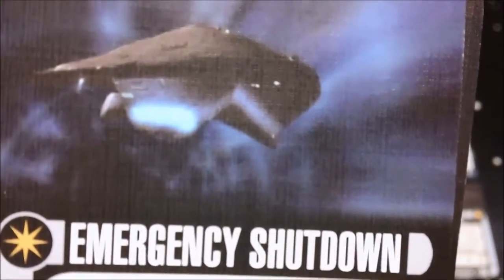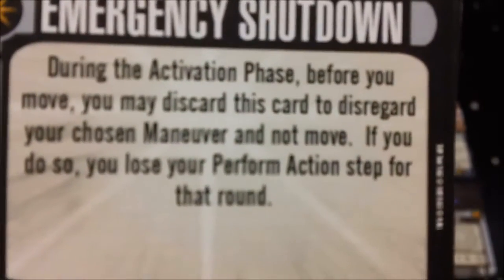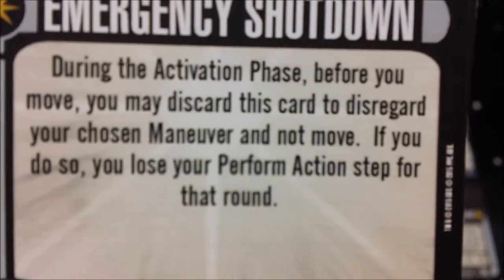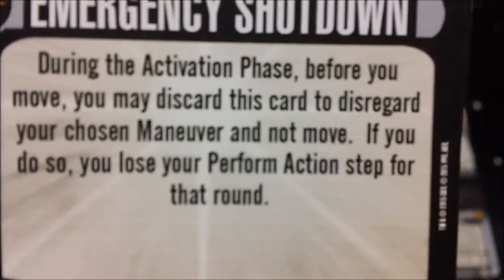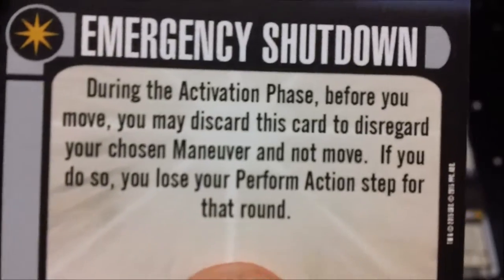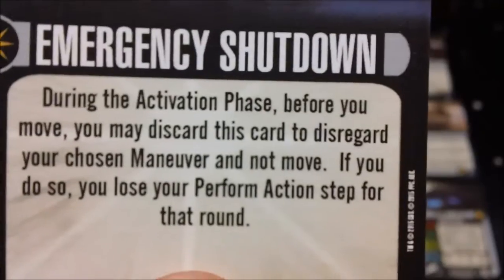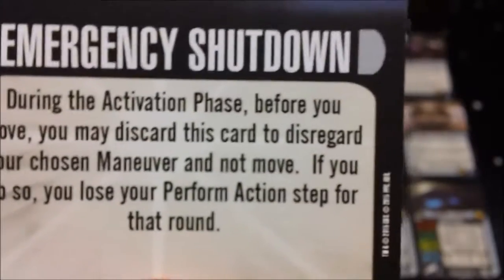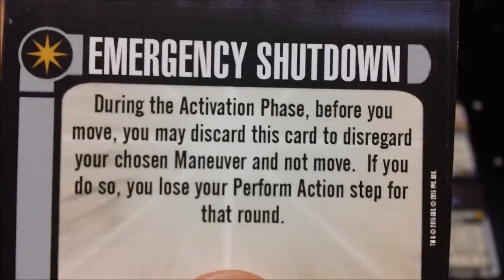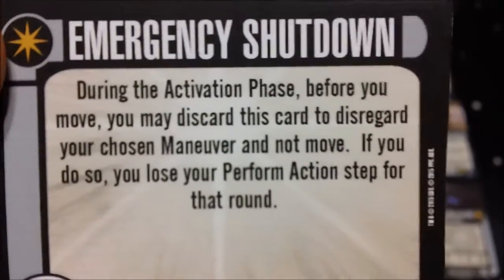For elite talents we have Emergency Shutdown for 3 points. During the activation phase, before you move, you may discard this card to disregard your chosen maneuver and not move. If you do so, you lose your perform action step for the round. It's one of only two cards in the entire game that lets you make a full stop maneuver. Definitely useful in certain situations, though the loss of your action step hurts, and the fact that it's a discard really limits it.